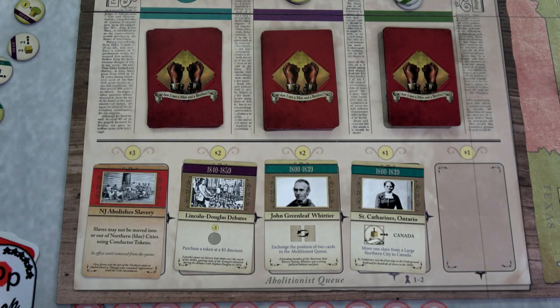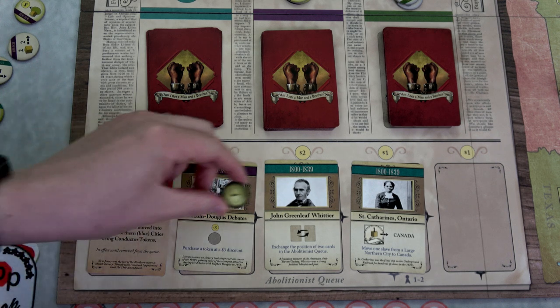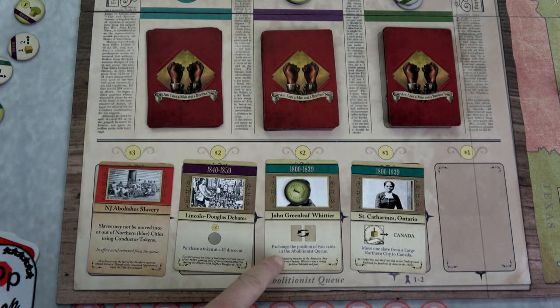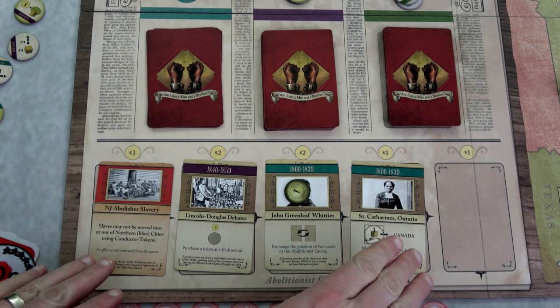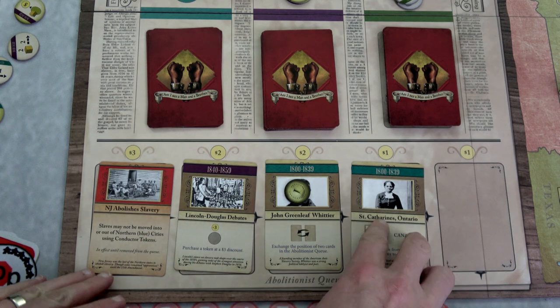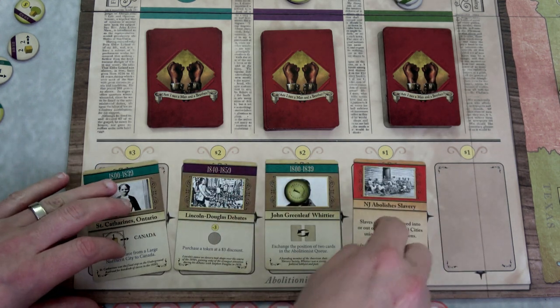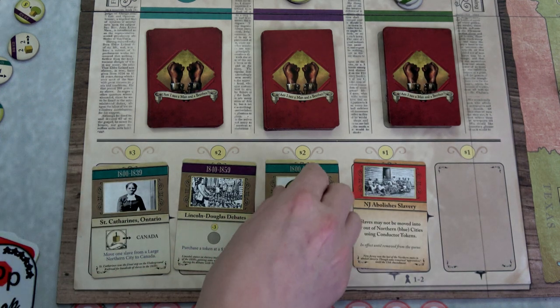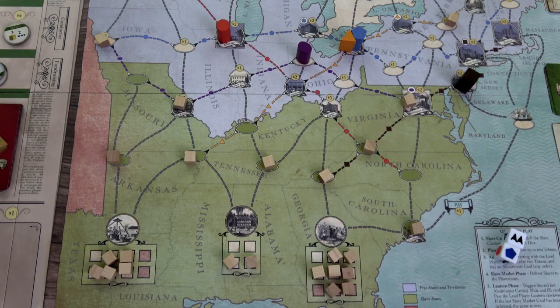Now to our preacher — we definitely don't like this card. We're going to purchase the card that exchanges the positions of two cards in the abolitionist queue. It has to be actual cards, not blank spaces. The advantage is this opposition card will get discarded at the end of this round. Our preacher is pretty poor with only two bucks, so he'll use his four-movement-for-one token.